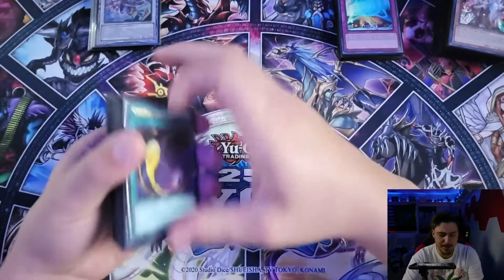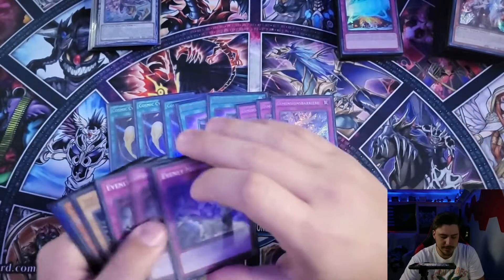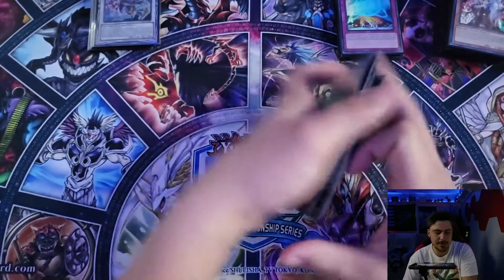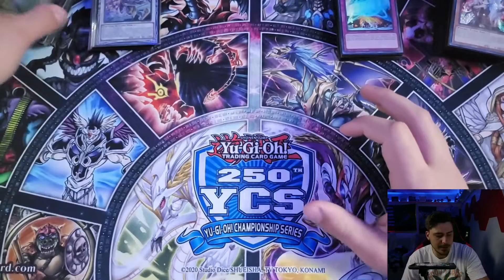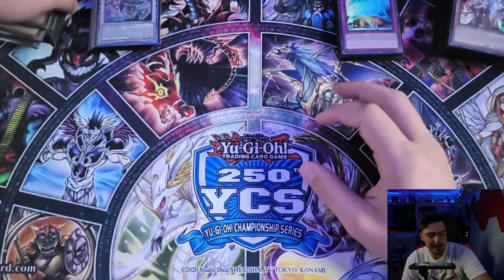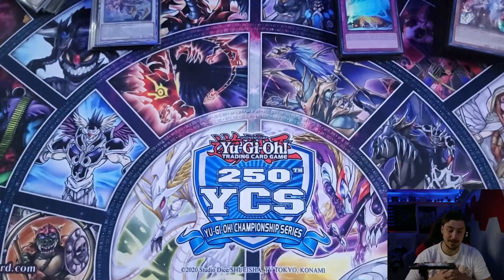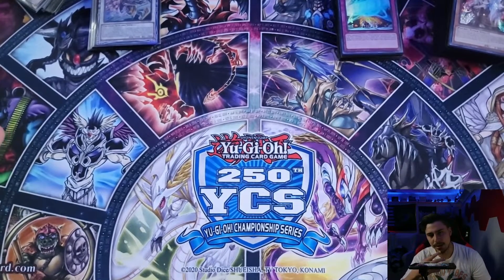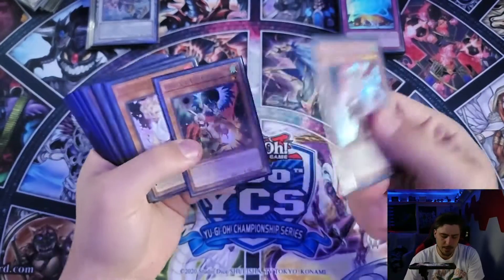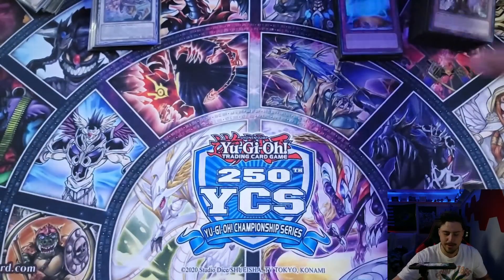For the side deck — this is my personal preference — we have three Cosmic Cyclone, two Book of Eclipse, three D.D. Barrier, three Evenly Matched, and the Gamma Package. The Gamma Package can be really useful. I was playing it in the main deck last time but cut it because it can be bricky. I'd rather have Fenrir on the field. So I cut that package for one extra Ghost Ogre and three Fenrir, and I felt pretty good about it.